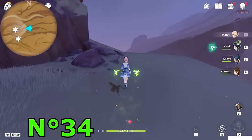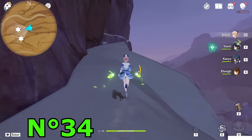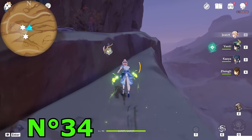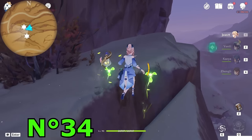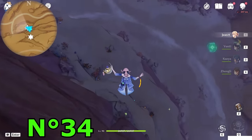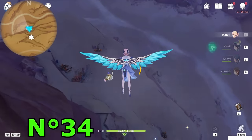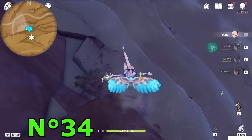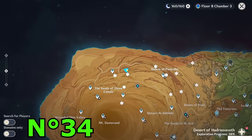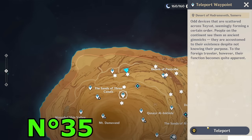To get this one, keep going toward the west direction. Around here jump down — downside you will see a Dendroculus. Go take it. Took this one — teleport now to this teleport waypoint.